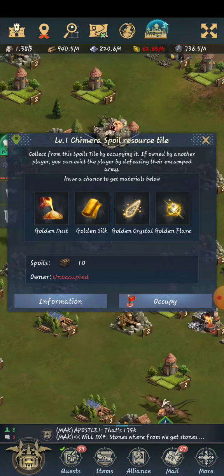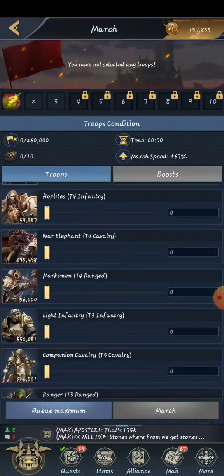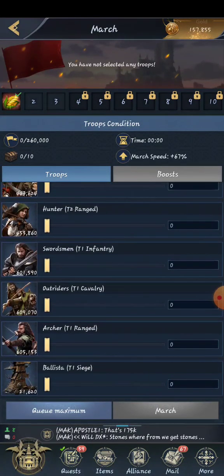Ten spoils. Click occupy. See right above the little treasure chest right there above the hero — that's what we're looking for. We need five of them.